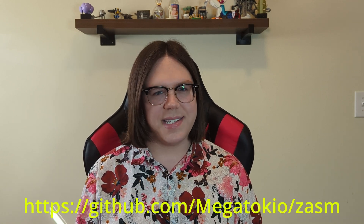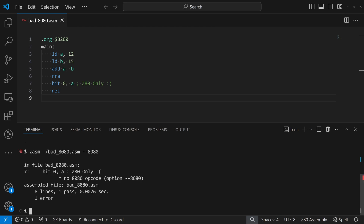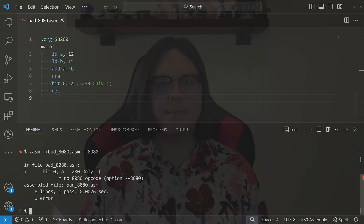Luckily, I found this fantastic assembler called Zasm. It's primarily a Z80 assembler, but Z80 is a binary superset of 8080, and Zilog uses generally more readable mnemonics than 8080. To compile an 8080 project, there's an easy flag that will fail the build if any non-8080 instructions are used. That wasn't often an issue. The main thing I miss from the Zilog architecture is bit manipulation, and even then the only real impact is that a few pieces of code are a little bit longer than I'd like.